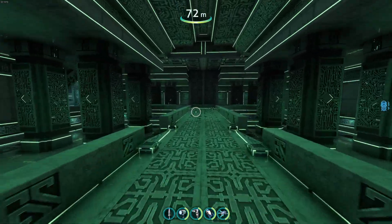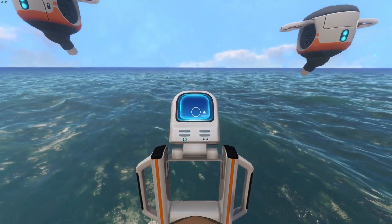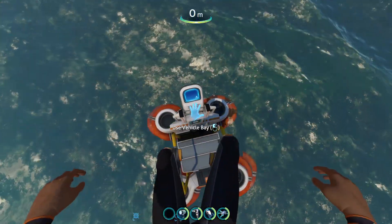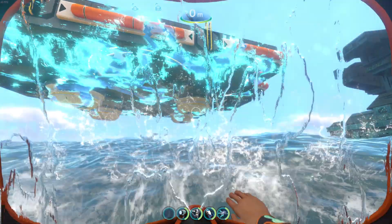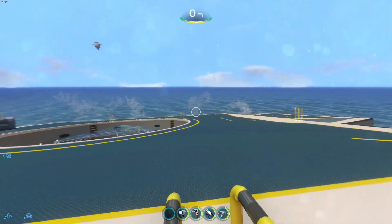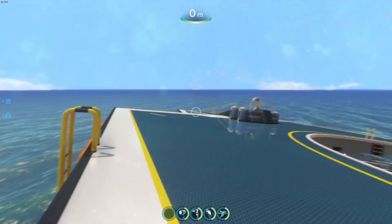Now we head back out and build the Neptune. Okay, this should be good. There we go. Now we build this thing. We got it on — would you look at that, it's sideways.